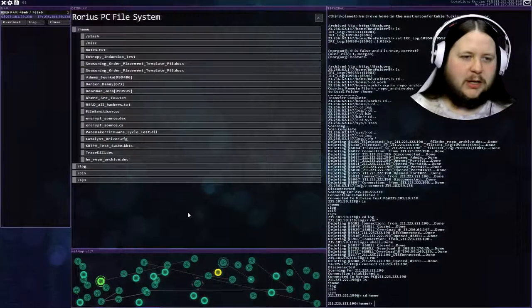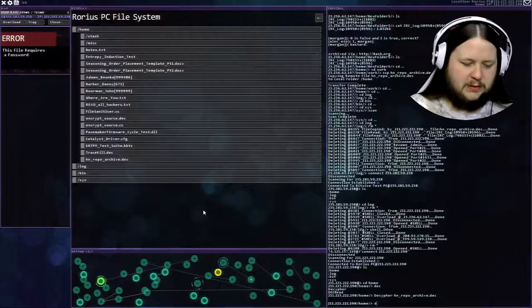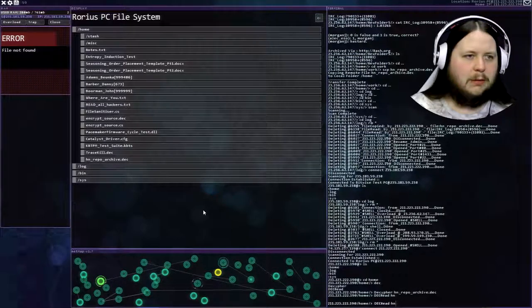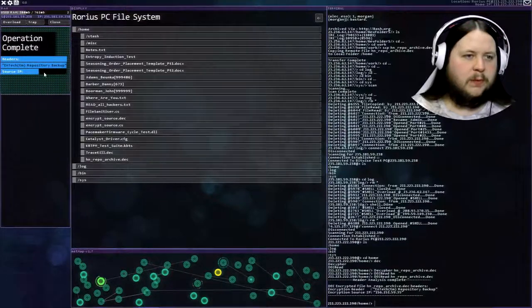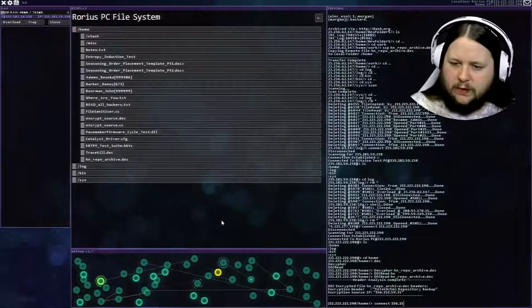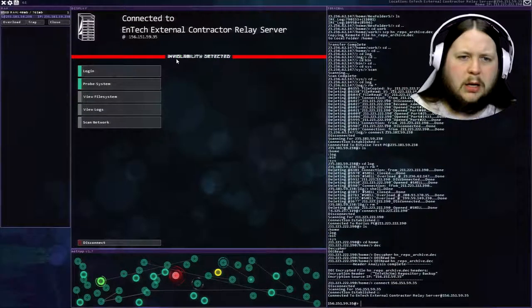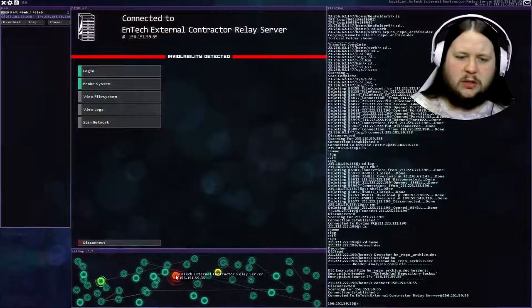DEC head on the HN file gives us: NTEK TM repository backup. Source IP: 156.151.5.59.35. Connect to that IP - Inviolability detected. I've never heard that word before. Let's probe this - NTEK external contractor relay server. I'm going to assume I can't do anything with this. Let's see what happens if I try to analyze the firewall. I can actually use trace kill as well. While I'm doing this I should overload - solved the firewall and got rid of the proxy.